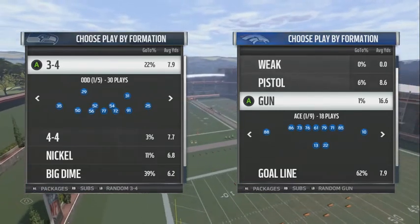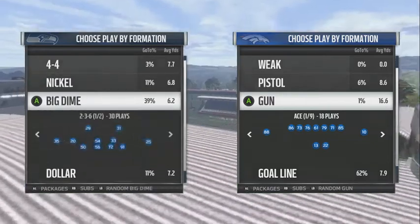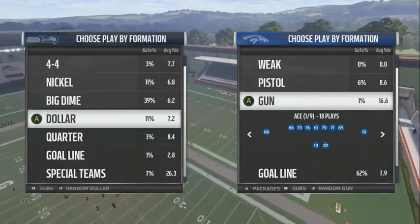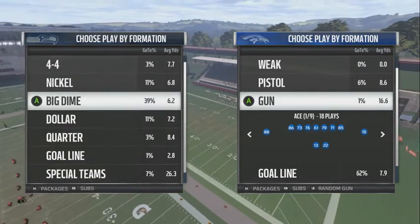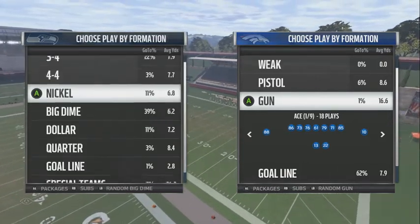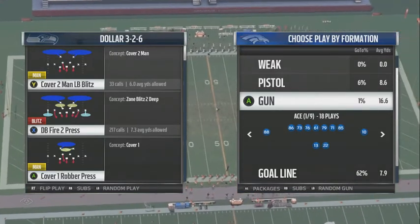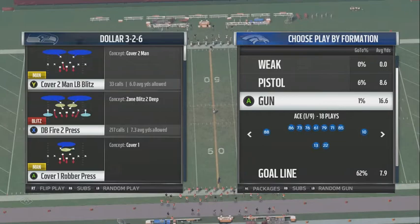What's good YouTube, thanks for purchasing my ebook. This is just the intro to my base defense. I come out in the Dollar 3-2-6 and everything we do will be for a reason — everything we do will have a scheme behind it.